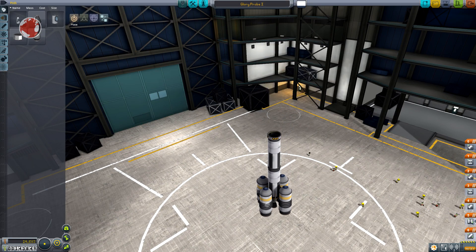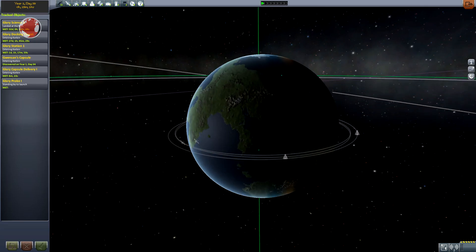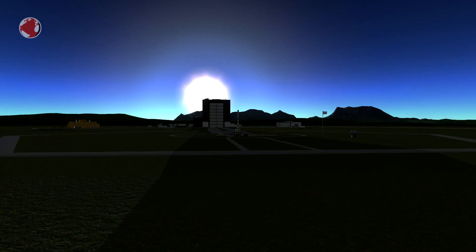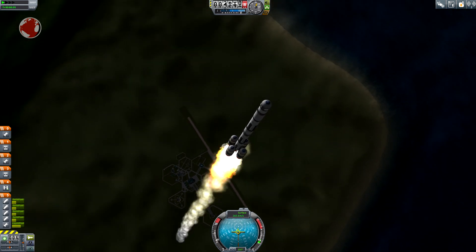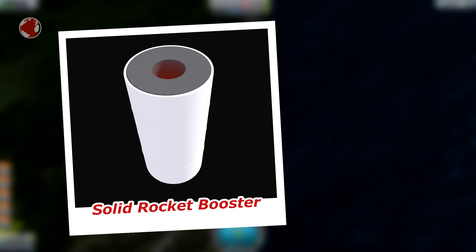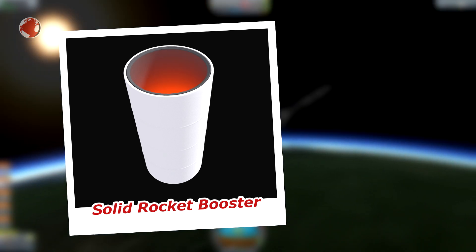That's Glory Probe 1, equipped with some basic science instruments like thermometers and pressure sensors. It also has antennas so I can transmit data back home. To bring it to orbit I use my new two-ton Glory launcher, which uses four strap-on solid rocket boosters — rather cheap compared to the mission reward of 80,000 funds. I'll wait until the launch site aligns with the polar orbit so I don't have to do inclination changes later on. I throttle down the boosters a little so I don't get too fast in the lower atmosphere. Varying the thrust of solid rocket boosters is done with different solid propellant shapes — in the middle is typically a tunnel, and the thrust is proportional to the surface area.